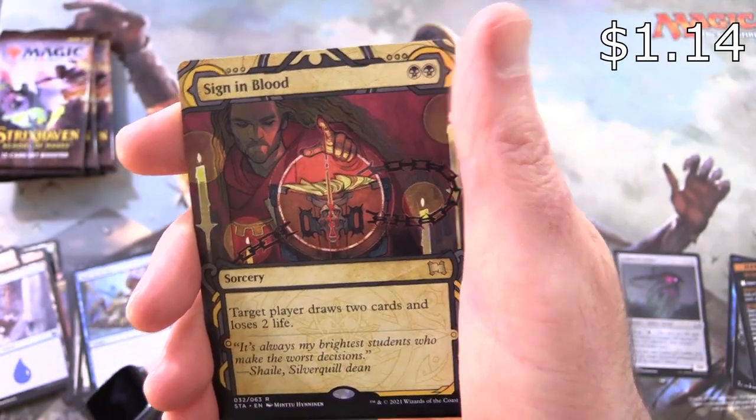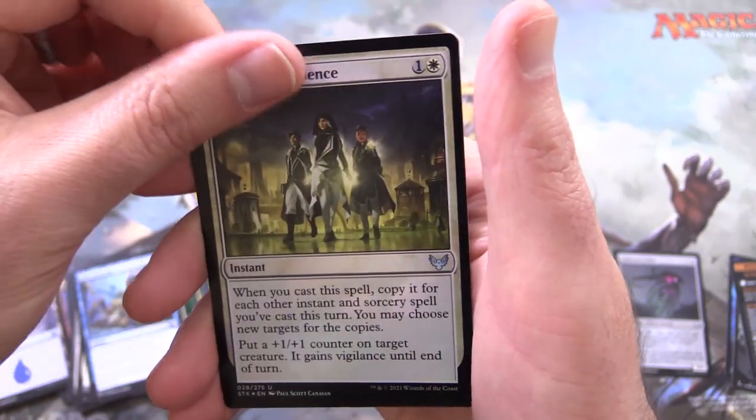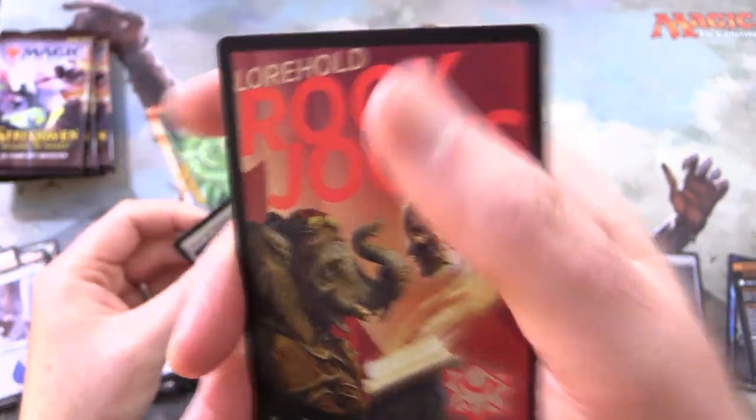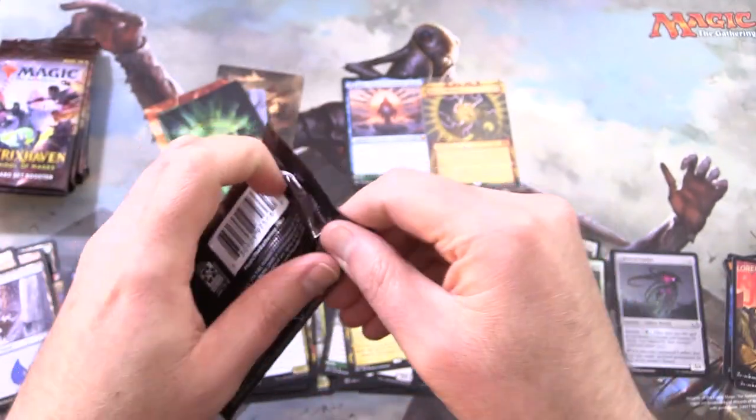And Sign in Blood from the Mystical Archives — foil. Show of Confidence and the Law Hold Rock Jocks. I would rather have a list pull there. But anyhow.